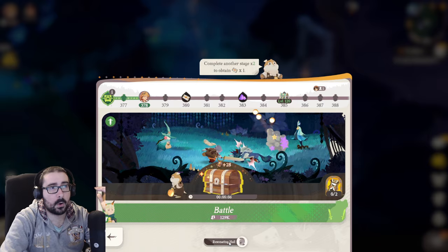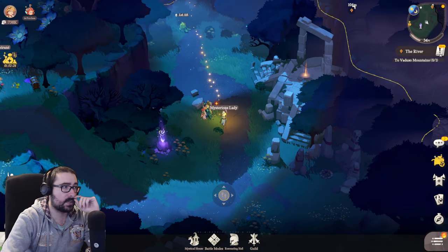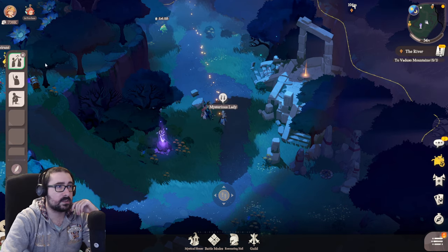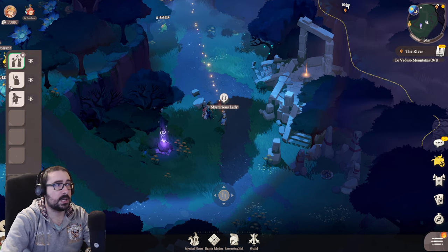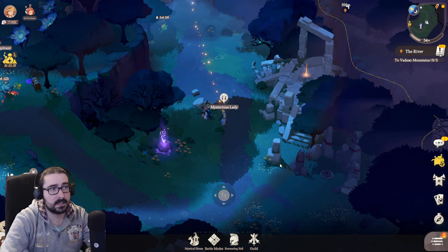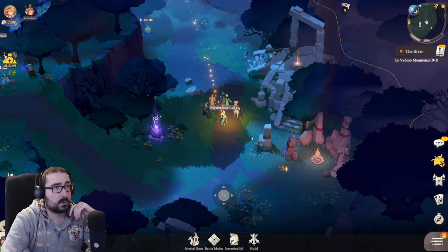If you want to know where to get your resonance, you can click this one. Still on the left, you will encounter emotes — if you find another player you will have more emotes here, and you can also change the order of which ones you want first. It's flavor stuff — you can high five another player if you want.